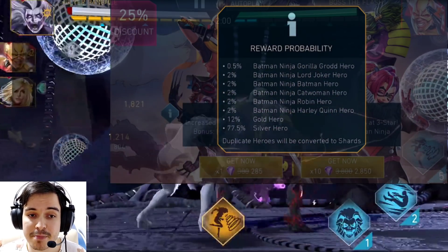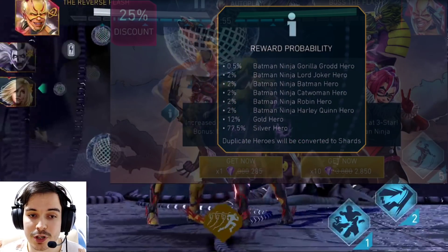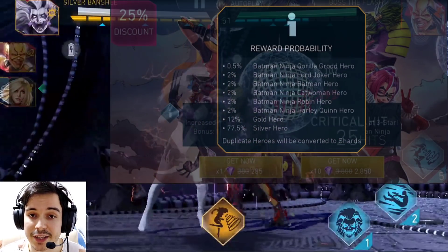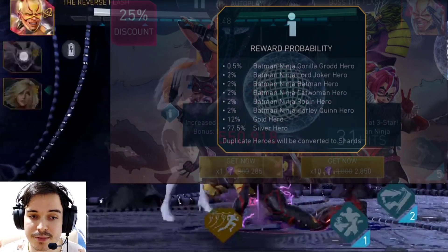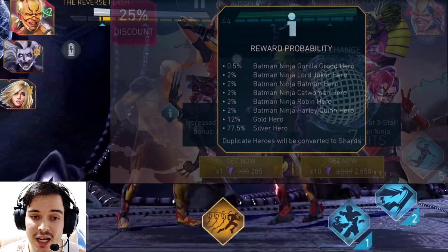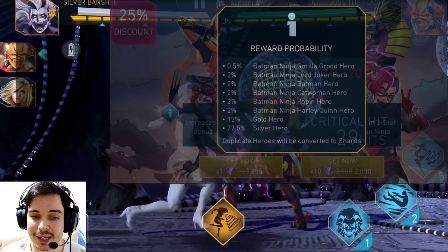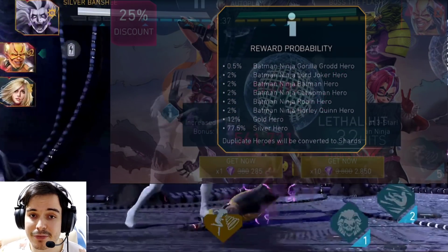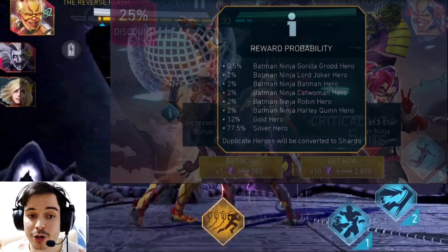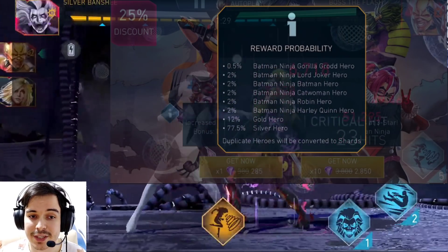We're going to start with the Batman Ninja theme chest. This one provides a 0.5% chance to get Batman Ninja Gorilla Grodd, and a 2% chance to get each of the other Batman Ninja characters. First, let's get the two obvious things out of the way: Batman Ninja Batman and Batman Ninja Lord Joker are going to be bad drops, because both of them are in the arena seasons. Regardless of whether they are good characters — and Batman is not a very good character — you're going to get them from the arena seasons, so it's not desirable to spend gems on them.